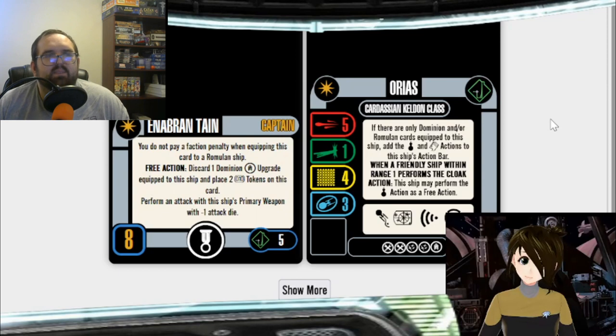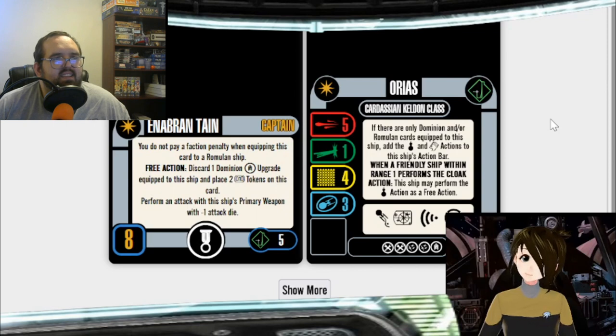Or like three Reman warbirds. That's kind of the sad part about the Romulan faction — they've got all these options, but they don't have them fleshed out. If you want to build a big dangerous Romulan ship, you're inevitably pigeonholed into just flying the Scimitar. It gets a bit boring.